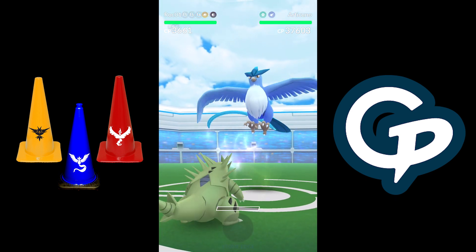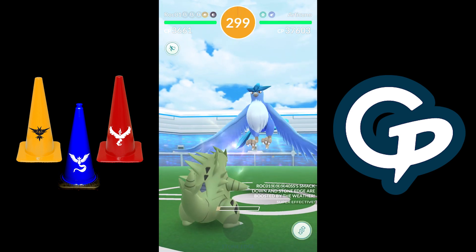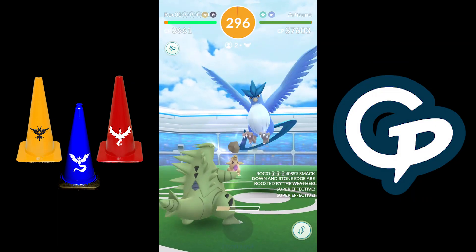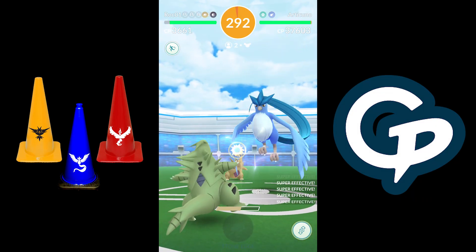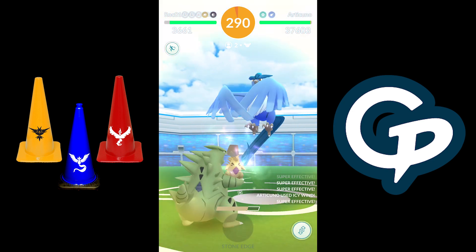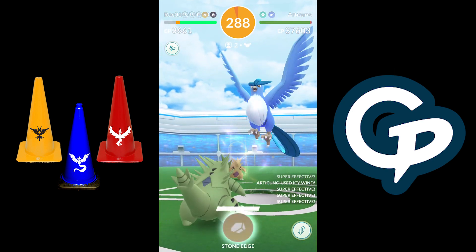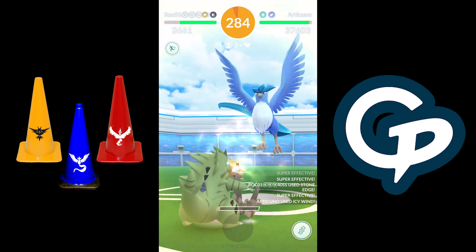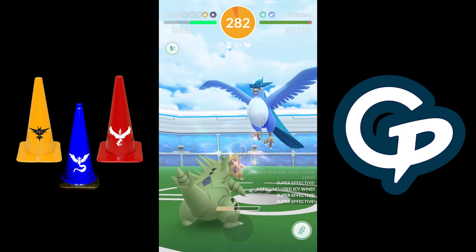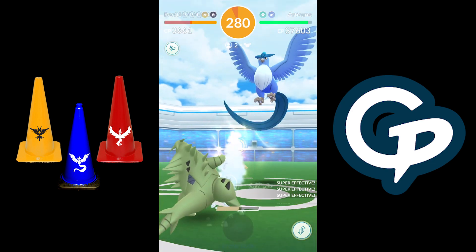This took place in July at GoFest. As you guys know, when we had Articuno Day, there was the 180-second clock. But during GoFest, while the rest of the world was getting Lugia, we got a handful of Articuno in downtown Chicago. Me and Cuddle decided to duo this. This is early days of the lobby skip — probably the second day I ever tried it, so it was still pretty new.